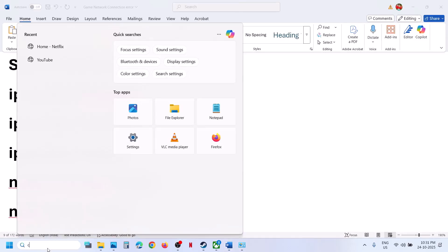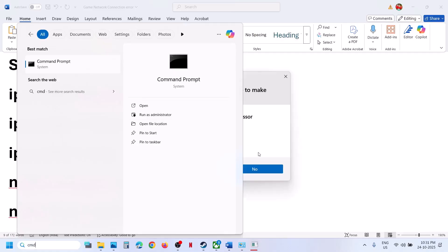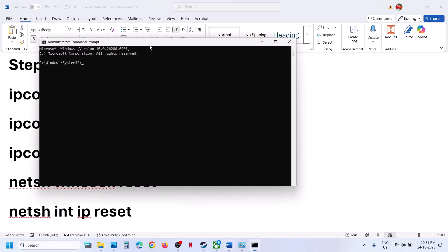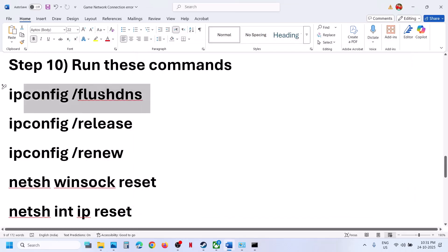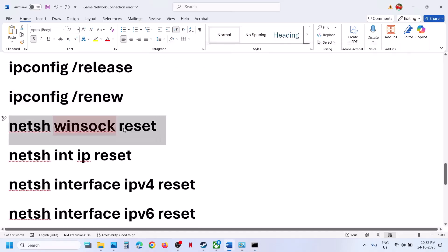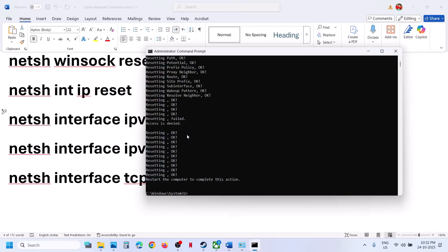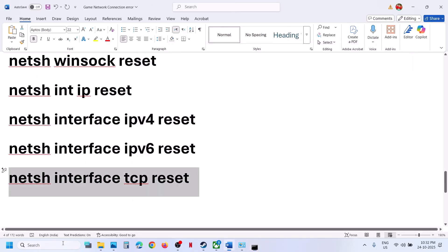The next step is to run network commands. These commands are provided in the video description. Type 'CMD' in the Windows search box, right-click on Command Prompt, and run it as administrator. Click Yes to allow, then paste all the commands one by one, hitting Enter after each. Once done, close the command prompt and restart your computer.